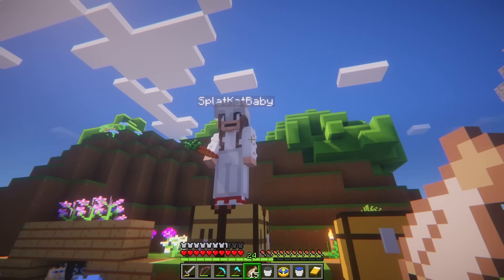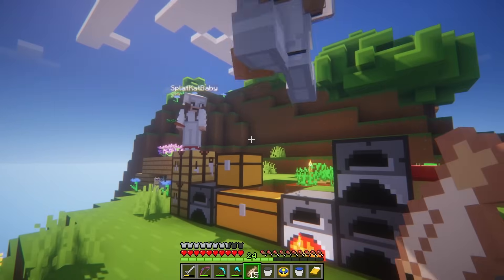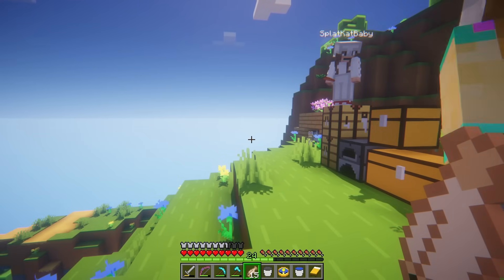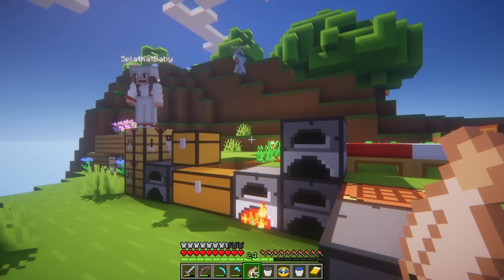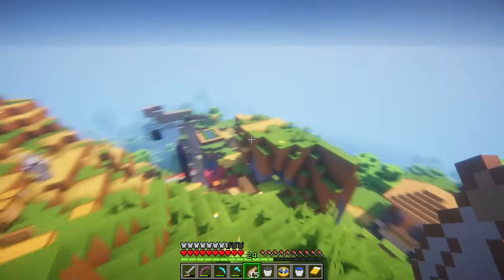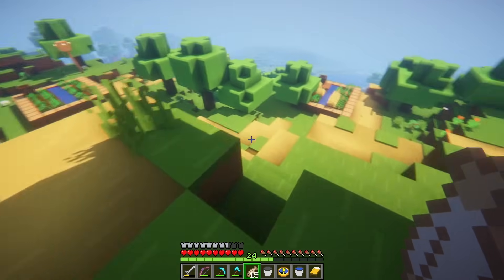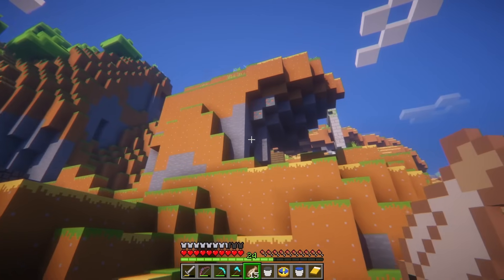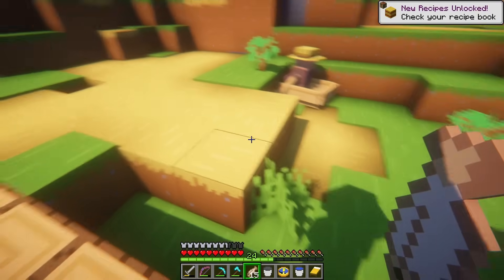Each of you can design your own little section of the wall — not the entire wall, just a part — and then we're going to judge which one we like the most and use that design to build all the way around our village. On your mark, get set, go! You can build it any way you want — out of wood, rocks, all kinds of little designs and details that you think would be cool.